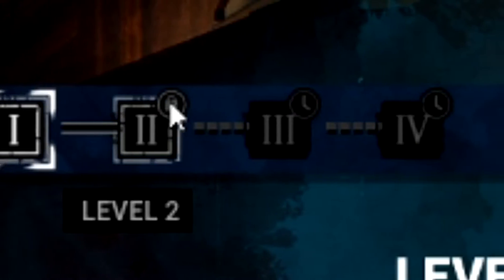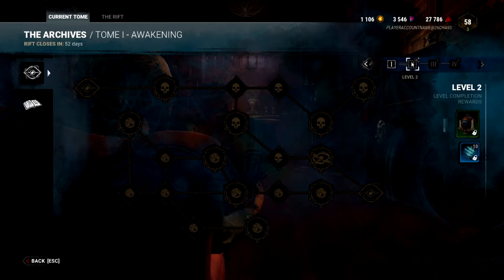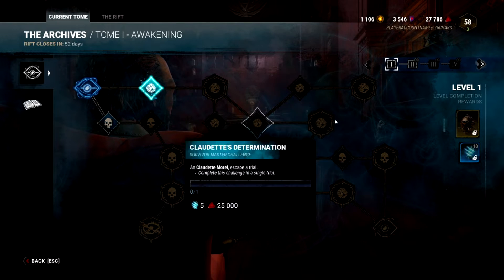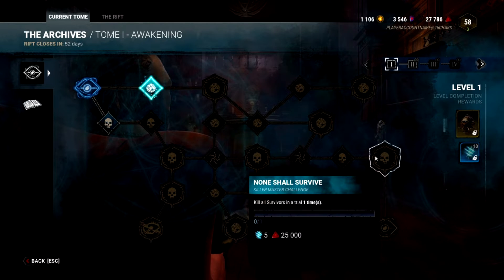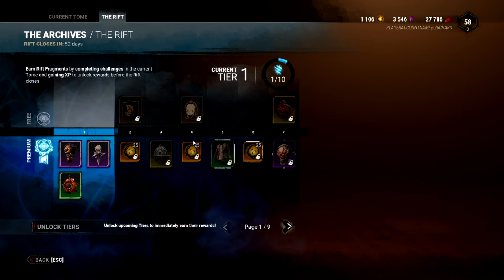On the top right-hand corner, there are tome levels — level one, level two, level three, and level four. Right now we have access to level two. The PTB hasn't been out long enough for levels three and four to come out. But basically, these are just like level one — you're completing a set of challenges, getting through, unlocking your little lore short videos and clips, completing challenges to get shards and blood points, and upgrading your battle pass to unlock your rewards.